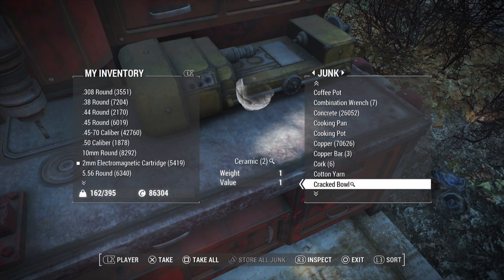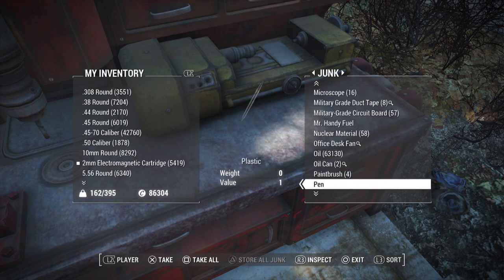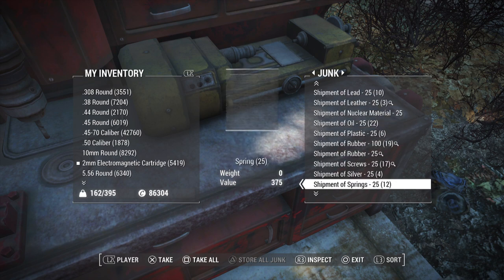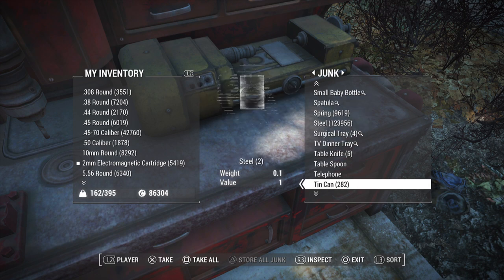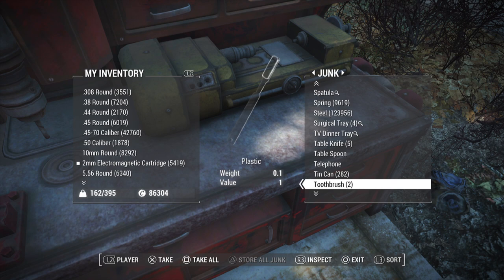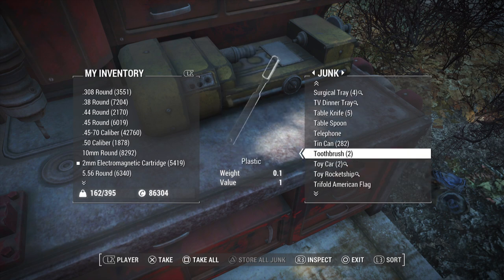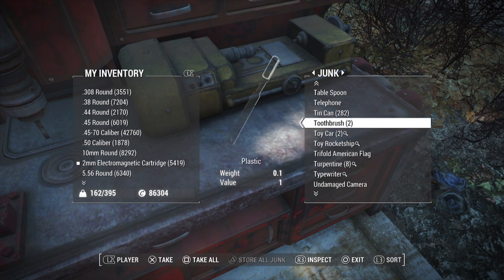Now I'm going to have to go all the way down to find tin cans, which is kind of annoying. It looks like it didn't duplicate as tin cans — it just makes them into steel. So the tin cans get scrapped into their steel component rather than duplicating as tin cans.